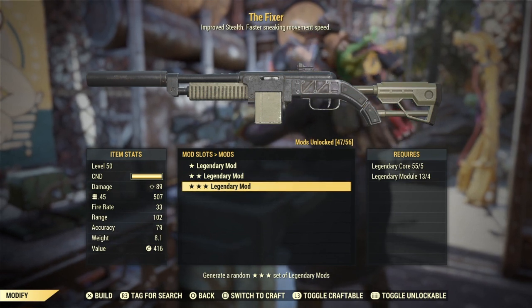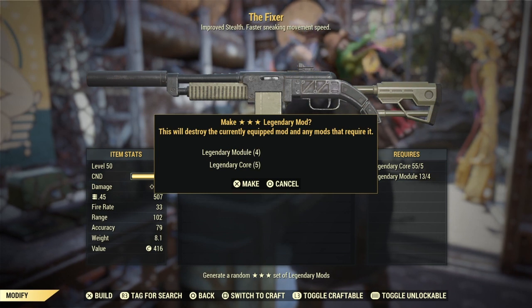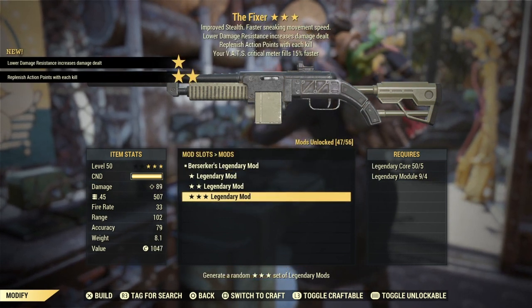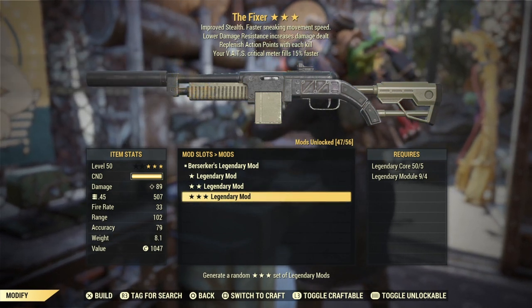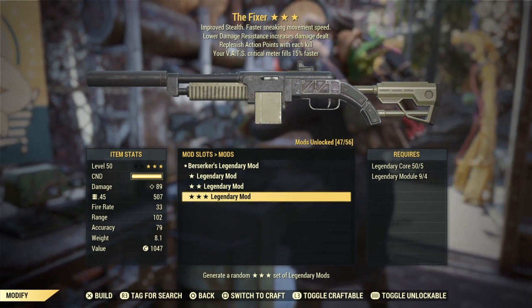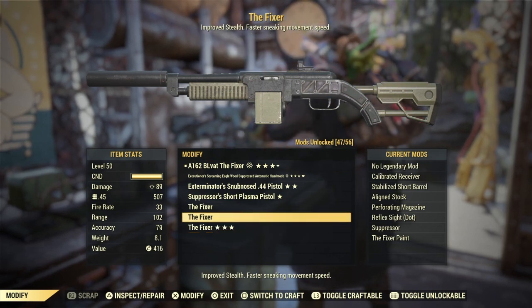Improved stealth, faster sneaking, movement speed — something good. Then berserkers: replenish action points and vats crits. Not the best berserkers — another perk that just sits there. Not too many people buy berserkers.